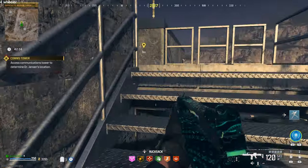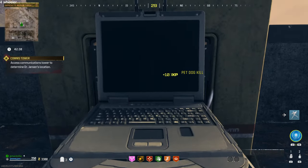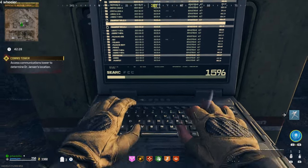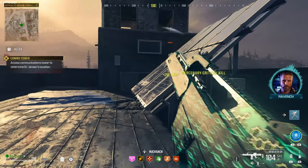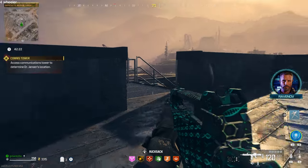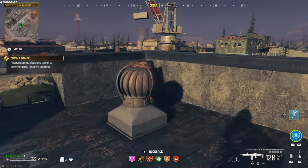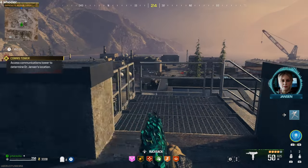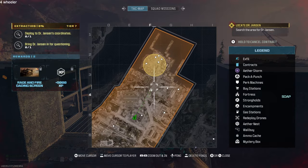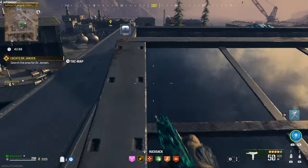You're going to come up here and there's going to be a computer or laptop. You do your thing on the laptop and it triggers the next phase — basically the comms tower — and we find the location where Dr. Jensen is held up. She's actually destroying some files before we can exfil her out of there.